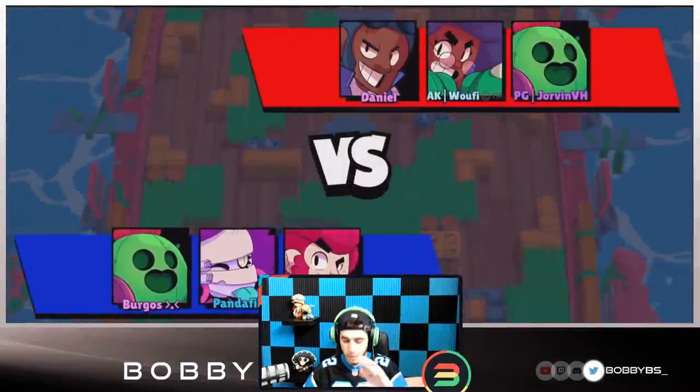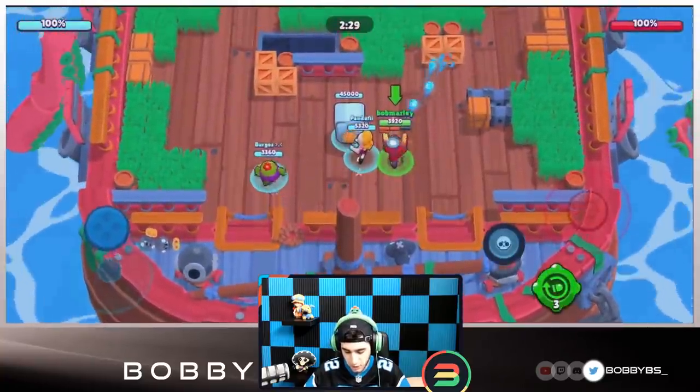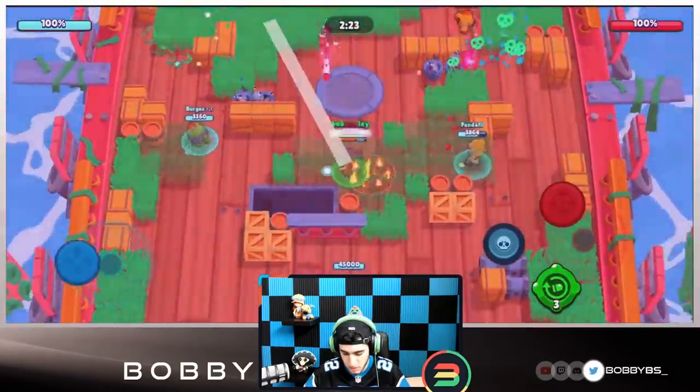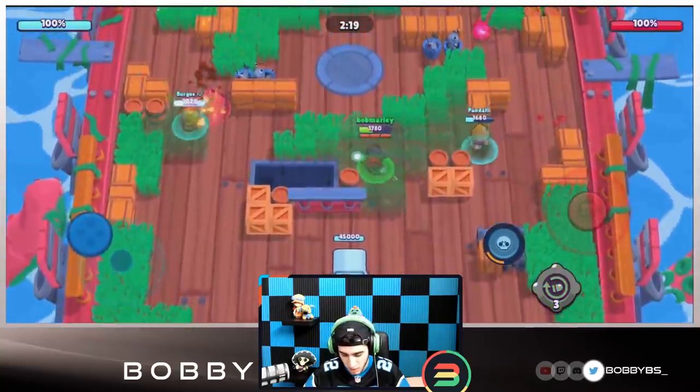Here we go into the first game. We're gonna be going up against Brock, Rosa, and Spike. We're playing with Panda Phil and Burgos — we have M's, Colt, and Spike as our comp. I always shoot at this top left corner because there always seems to be somebody over there. We weren't able to get a hit this time, but majority of the time we are able to.